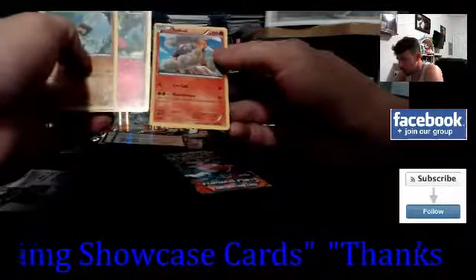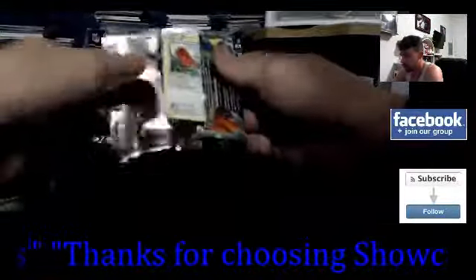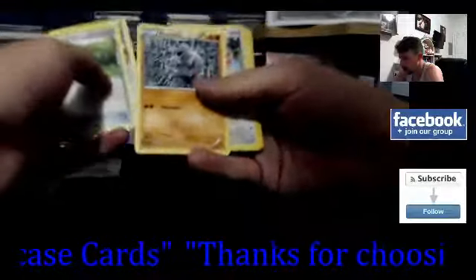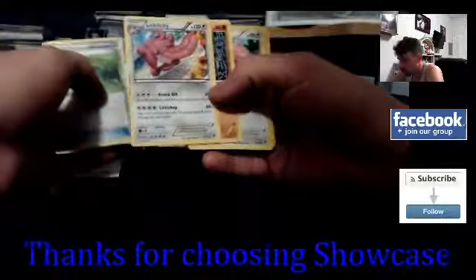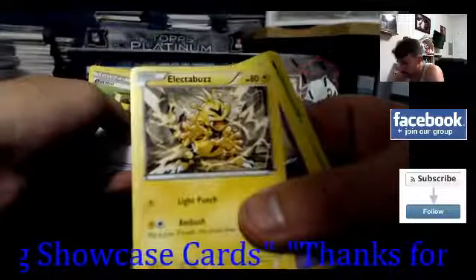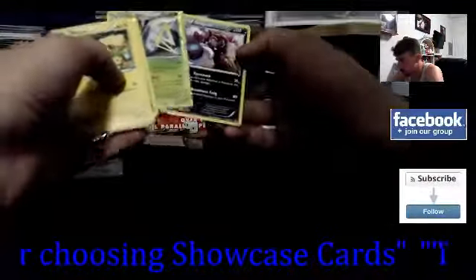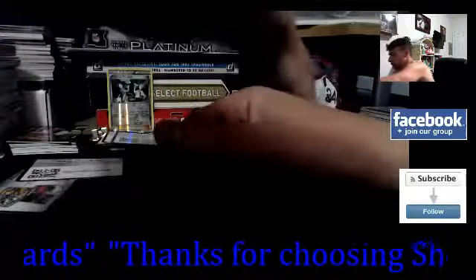Got a reverse holo here - very nice. Here's the code card. Three from the back - Machop, that's sweet. And Lickitung, and oh - Electabuzz! Really nice, I like that artwork. It'd be cool to sketch out an Electabuzz like that. Pikachu - hey, that's a cool one. Clefairy. One rare total. I like that picture - pretty cool. Now let's see what this full art is.